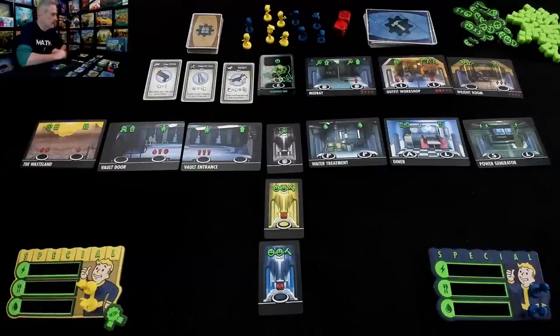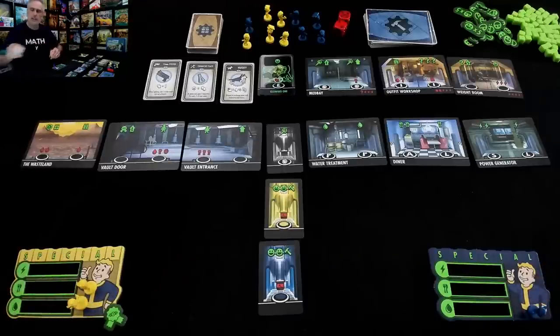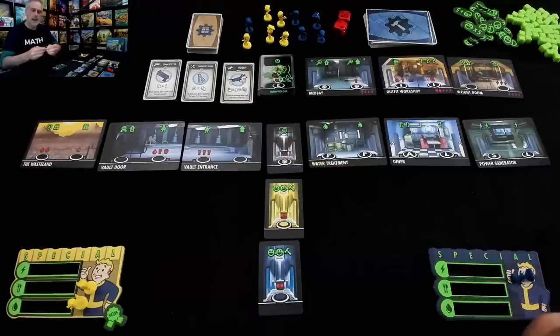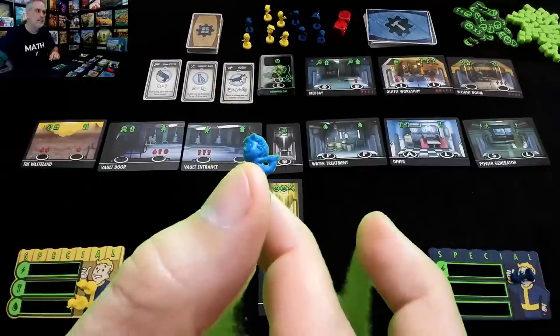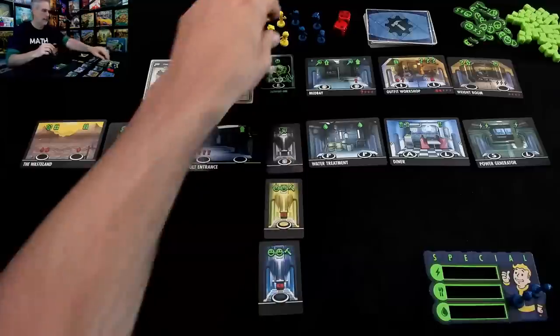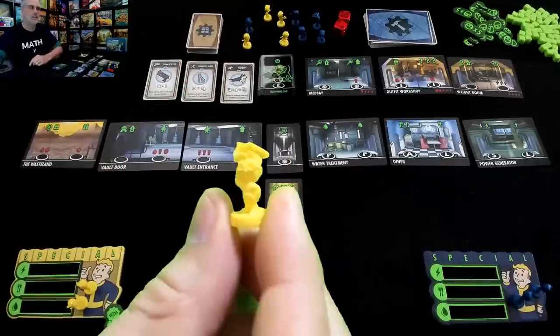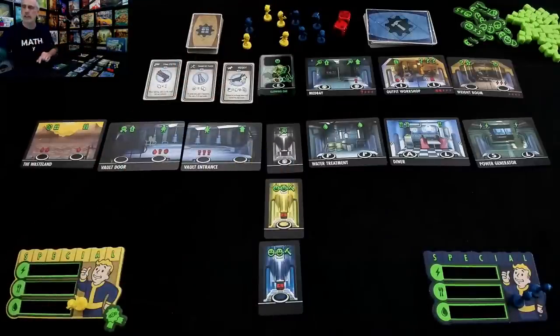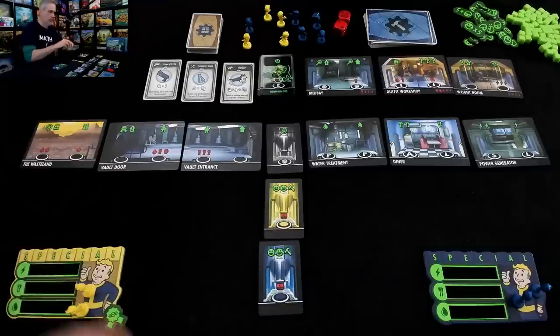This is a worker placement game — everybody starts with two workers. Just look at these workers, they are so adorable, so tiny and yet so detailed, and each one is unique. These folks are having a great time getting educated at the end of the world. Really, really nice stuff, but that's neither here nor there — I just wanted to show those off.